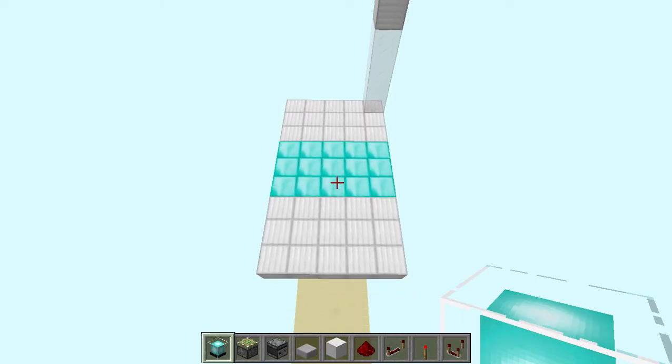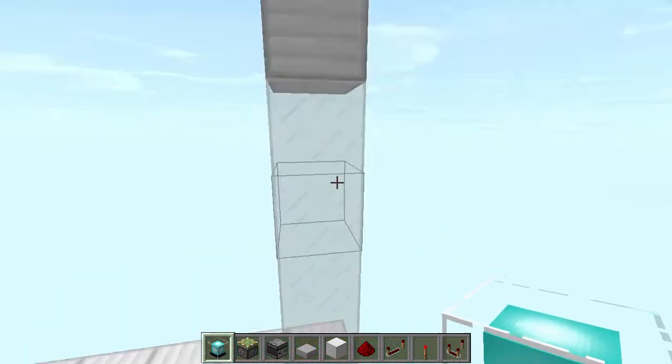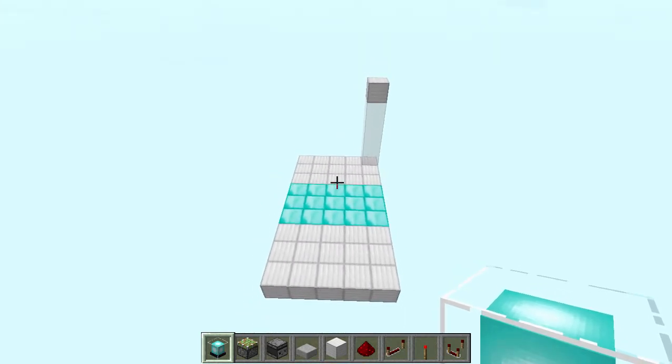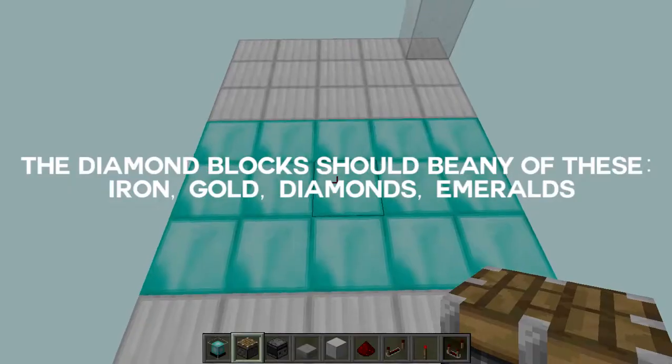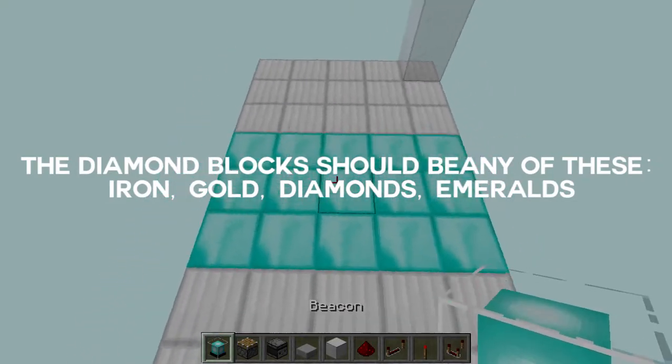To build this, start off with a 9 by 5 area and it has to be 5 blocks high — this is going to be your floor level. Build all of that and then we are going to start. The diamond blocks represent blocks that should be any kind of blocks that will trigger these beacons.